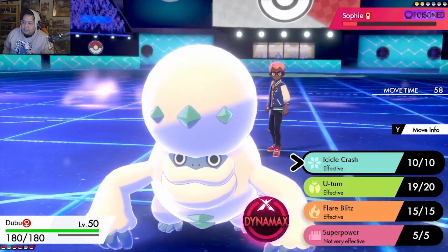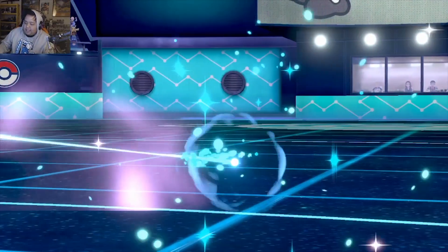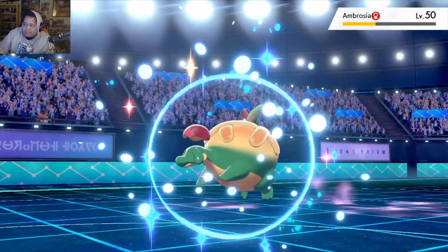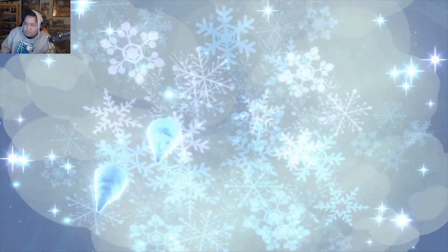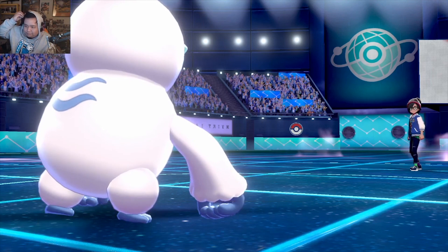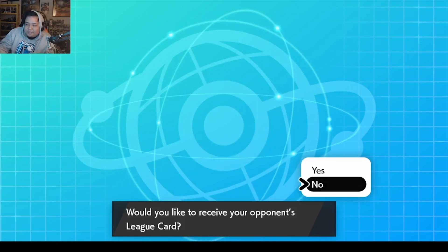We go to Dubu — I think we just click Icicle Crash and we win. Got it. My throat is burning; I think I've been sick for like three weeks now. Ambrosia comes in — maybe we even click Flare Blitz and we live, but here we go with the clean up. That was sad — sorry Appleton. There we go, we defeated Carlo! If you guys enjoyed that battle, let me know in the comments below, give me a thumbs up, subscribe if you're new, and I'll be back with more battles. See you later, bye!